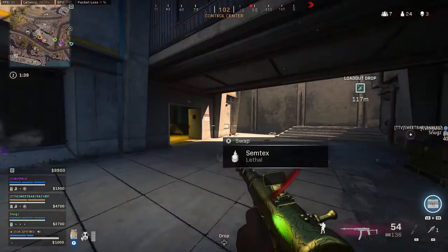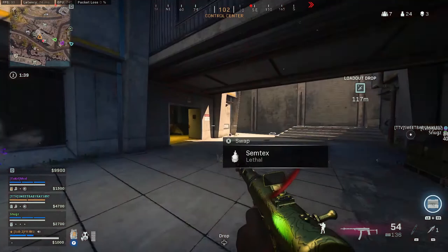Step two is to get behind cover, which we've already done by getting behind this wall. Now we have two options: either try and run away and get to this door or behind the next wall — which is unlikely because we know from the minimap that he's right behind us and pushing since he's already broken our plates — or option B, which is to reach out and try and regain the advantage.